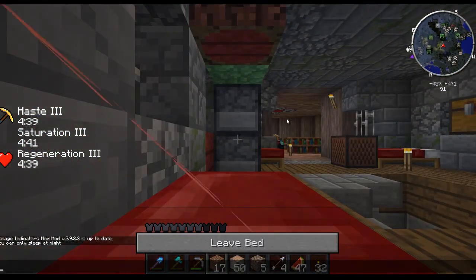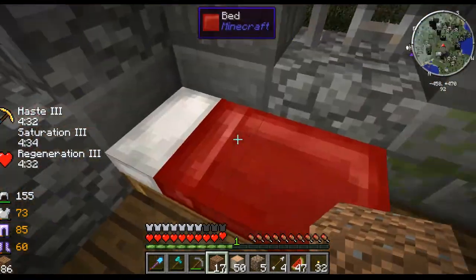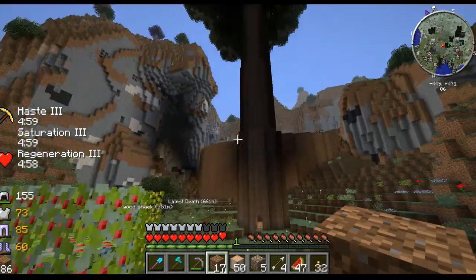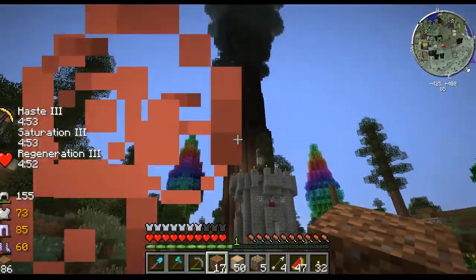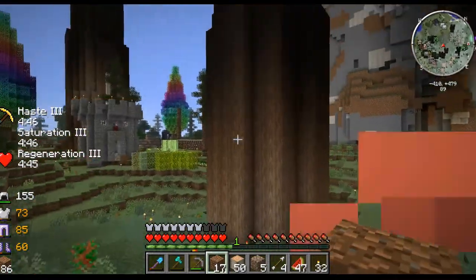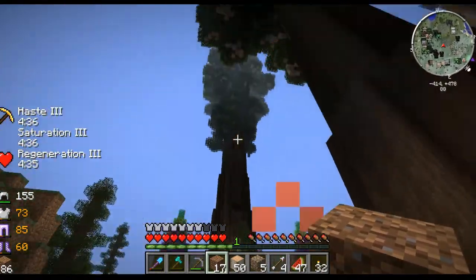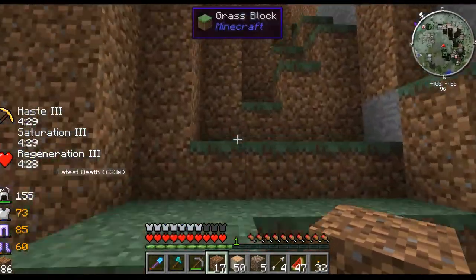Region gives you Haste and Saturation so you don't have to eat and all your tools are like Efficiency 5. Region bed bug is a really bad thing - sometimes I'm jumping up and down in bed and it doesn't work. This is gonna be the platform and we're gonna have multiple towers going up connecting with these trees. I hope to include them somehow - this tree has the smeltery, enchantments and all this stuff in it, like a center, so I want to incorporate that.